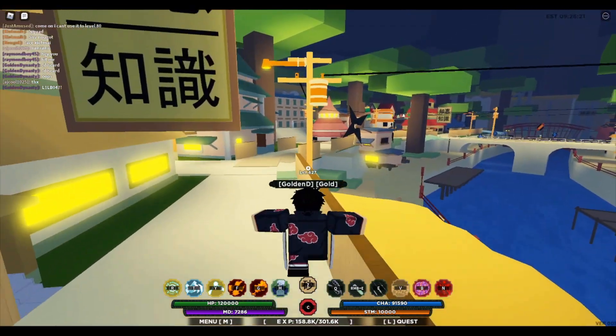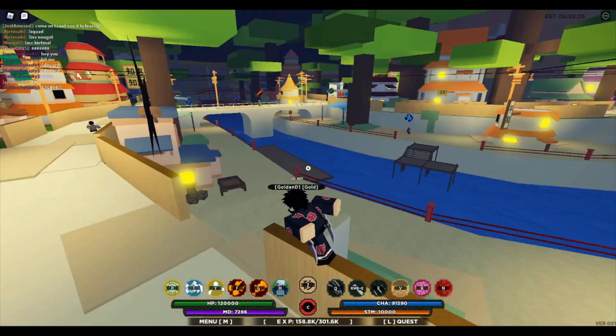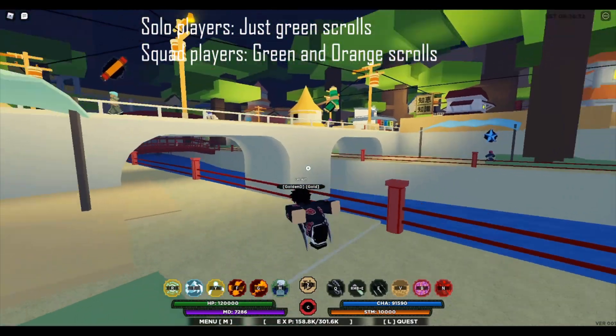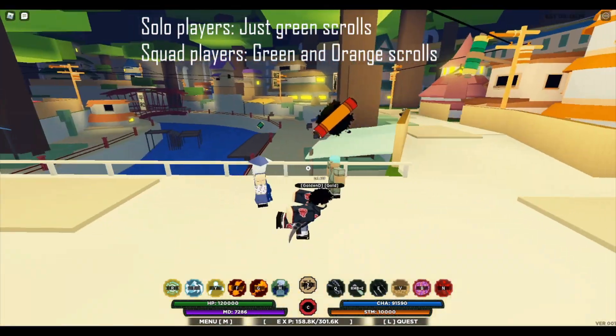This guide is going to be from level 600 to 1000, which I think is the max. Basically what you're going to do is walk around and do missions — those green scrolls and these orange scrolls.